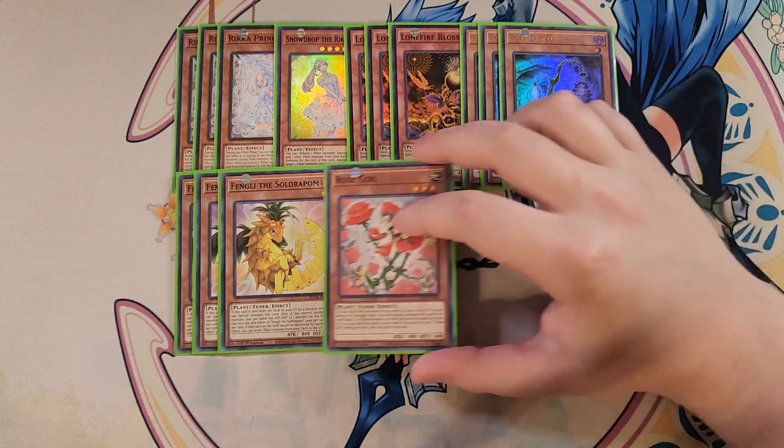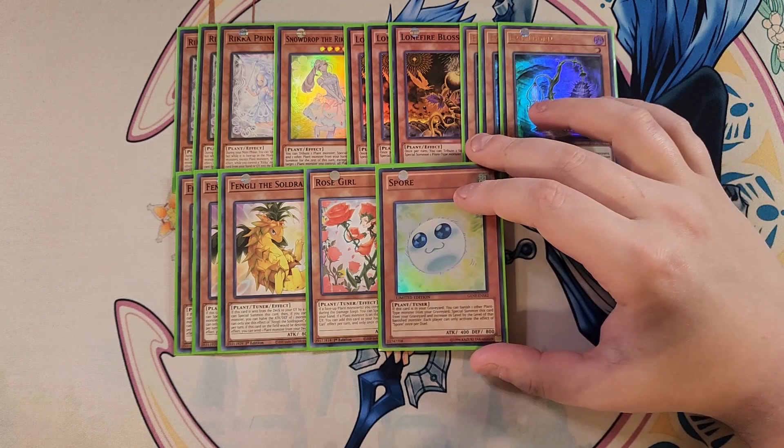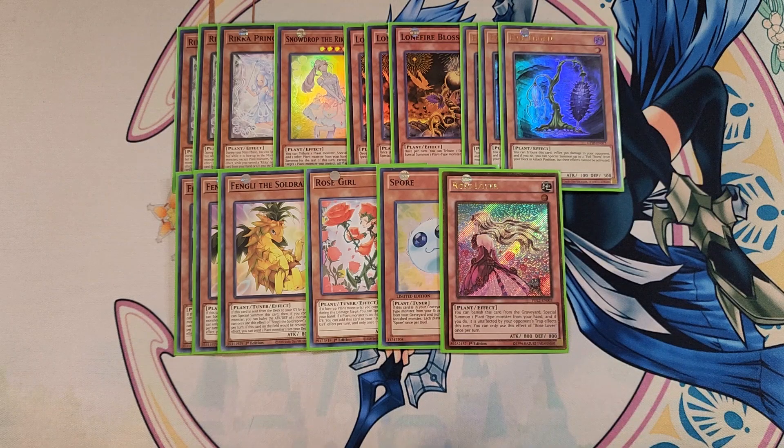We then play a single copy of Rose Girl — just a really good extender as a one-of. We play a single copy of Spore for the same reason; it can also level-manipulate itself, which is really nice. We then play a single copy of Rose Lover, which is really good because you can banish it from the graveyard to special summon a plant monster from your hand — great to combo with Hermitry since sometimes you have it in hand and don't want to tribute summon it, so you special summon it with Rose Lover instead.